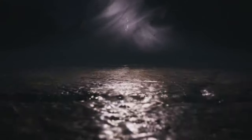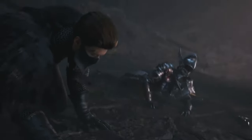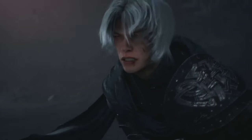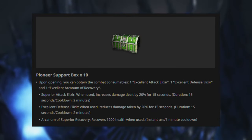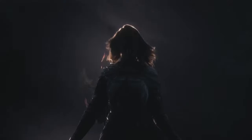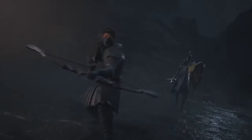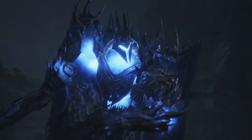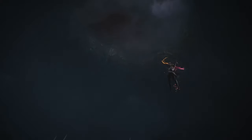Sadly, for the rest of the items they have not shared their value, and it is up to each of us to figure out what value they hold. The next item will be 10 Support Boxes. The Support Boxes will each contain three consumable elixirs: one that gives you a 20% damage boost for 15 seconds, one that reduces damage taken by 20% for 15 seconds, and a healing potion. In my opinion, this is just useless fodder that developers always put in these Founder Packs just to make the list of benefits a bit longer.